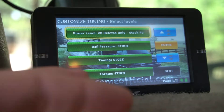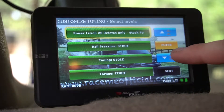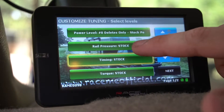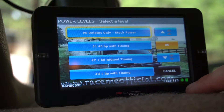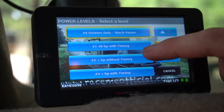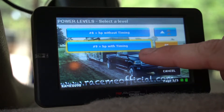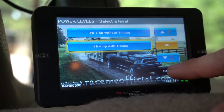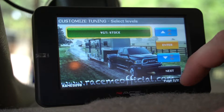The advanced tuning is where I can come in and change things. Right now it's set at stock power — everything's at stock. I can turn everything any which way I want. For power level, there's zero all the way up, and there are three pages of this. The first option is 40 horsepower with timing, and each level also has a 'without timing' option. I'm now on page three at number nine — plus horsepower with timing. I wish they'd tell me what the horsepower rating is for level nine so I know what might hurt my truck. I can also change rail pressure, timing, torque, and VGT.